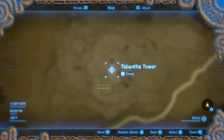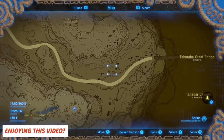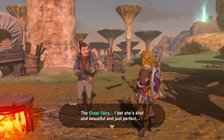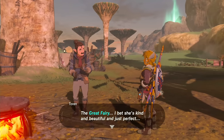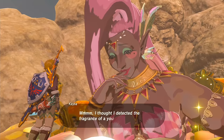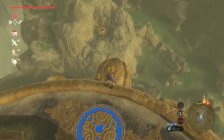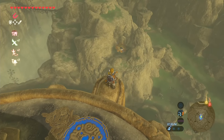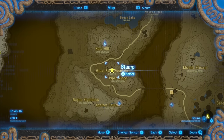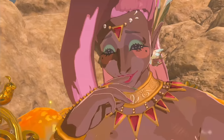I'd recommend hitting up the Tabantha region next. Before we head over to the great fairy fountain though, let's make a pit stop at Tabantha Bridge Stable. Here you can find Torrin. Talk to him and he'll ask you to give the great fairy a 500 rupee offering. The second fairy will ask for exactly 500 rupees in order to restore her power. Once you've scaled the tower in the region, look to the south and you should see the fountain from here. An armor set with a base defense of 3 will increase to 8 with the level 2 upgrade.